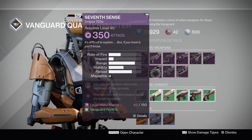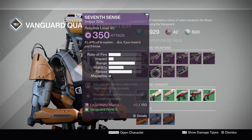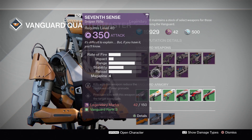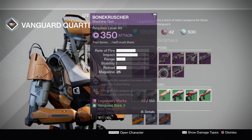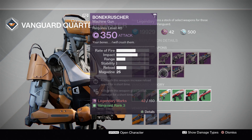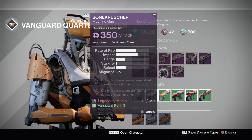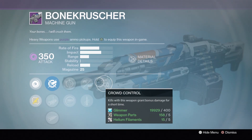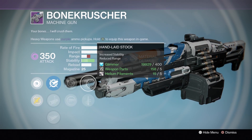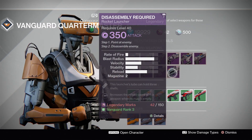The 7th Sense is the Glass Promontory. Not bad for PvP, definitely not a great option for PvE due to the lack of impact, but the talents it has are pretty decent. Now for the Bone Crusher — this is going to be a fan favorite because this is basically your Jolder's Hammer. That gun really demolished people — very high impact, strong weapon. With Crowd Control combined with Feeding Frenzy, and Hand Laid Stock too — oh my god, it just gets better. That is a god roll right there.